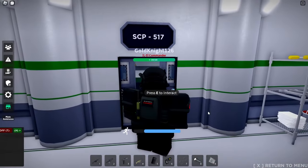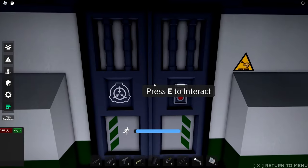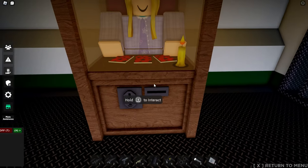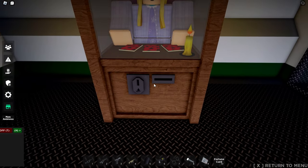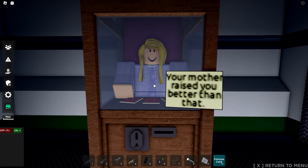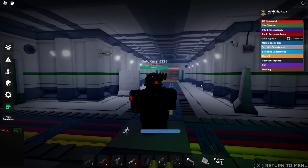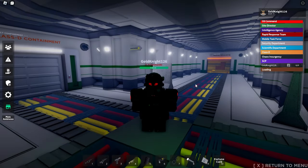Here are the new SCPs. The first SCP is SCP-517, which looks and acts like a fortune teller machine, but gives very strange cards to the player like 'your mother raised you better than that' and 'you'll find out soon enough.' After a while from getting the card, the player will eventually get a black screen and get grabbed by these black hands, which will then tear them apart and kill them.